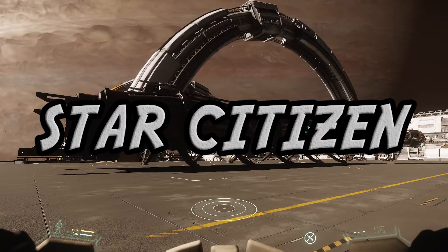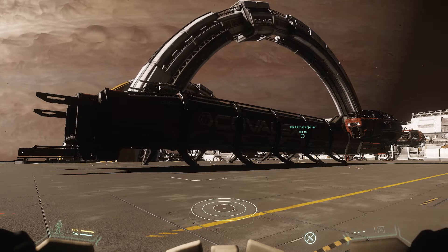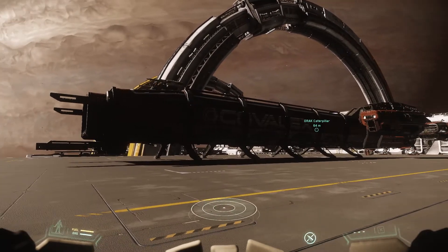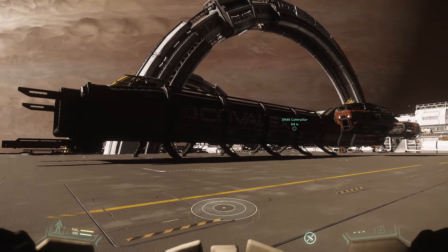G'day and welcome back to Star Citizen. Today we're taking a look at one of the most anticipated ships to come into the game recently, and that is the Drake Caterpillar. Now, it is a transport ship, but it is not just a transport ship — it can do a whole lot more than that.